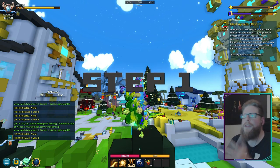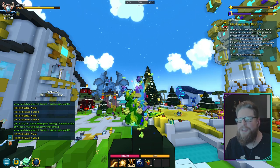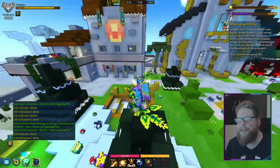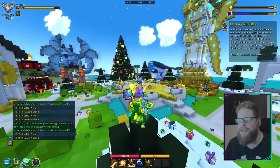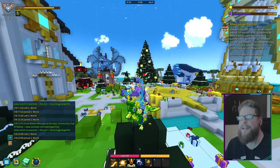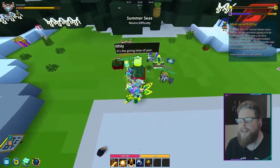For step number one, we have to go to the hub and talk to Elsley — not Cubesley, but Elsley. He's over there at the big Christmas tree. I'm not sure what happened to the hub; we had a very nice winter one, now it's a little bit green. It does have falling snow but it's much more green now than it was before today's event started.